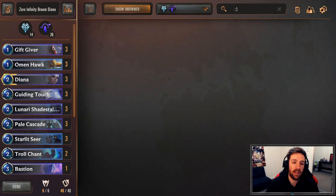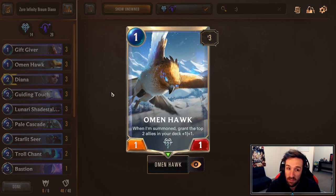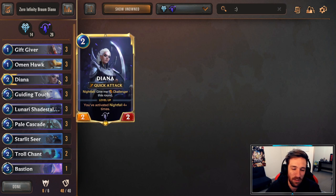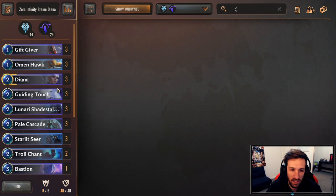Three copies of Giftgiver to give us more gems. The gems are going to be kind of cute for buffing up Braum. Omenhawk obviously is going to be a 3-of — more buffs as we go through the deck. Hitting this onto something on turn 2 can be a little bit crazy. Even buffing Diana is a little bit wild. Three copies of Diana — we do feature quite a few Nightfall cards here. Diana is a pretty good support and another good target for buffing because she sometimes has the Challenger, and Quick Attack is kind of relevant.